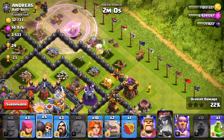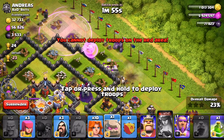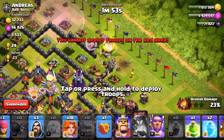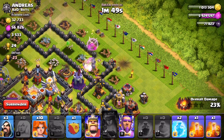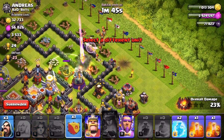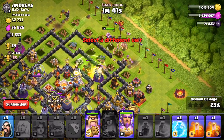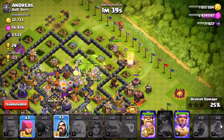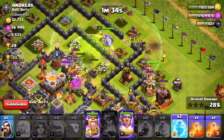Oh man, get in there — no bomb! Get a golem down there. Okay, we just died, but that's okay. We can get these valks in here — yes, yes, yes, get in there valks! I'm actually going from the wrong side here sort of, but it doesn't really matter because this guy's upgrading all of his infernos. Did some of the valks go inside?